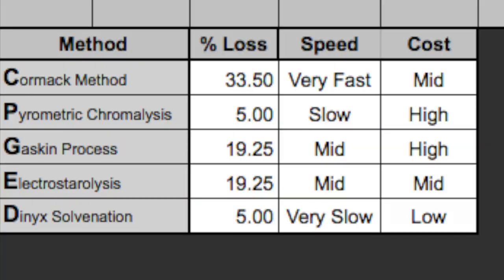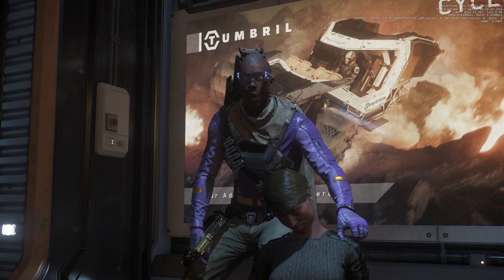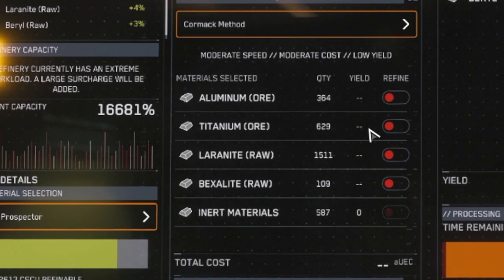If you want a high yield and you want it fairly quickly, and damn the cost, then Pyrometric Chromolysis is the way to go. It'll get you the same yield as Dynex Solventation but it's more expensive. The other two methods — Electrosterolysis and Gaskin — are median choices. Gaskin is the quicker of the two, so it costs a little more, but with either of these methods you lose close to 20% of your materials. The percentages listed in the chart are in addition to the positive or negative percentages in the specializations list on the upper left — this is why the first step is to choose your refinery based on what you've mined.